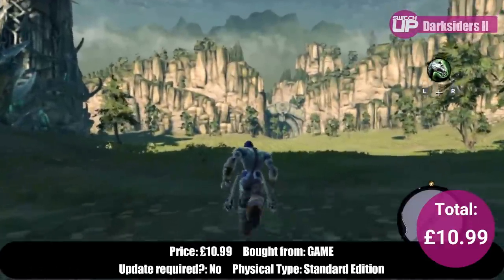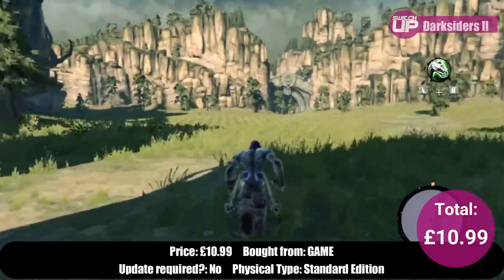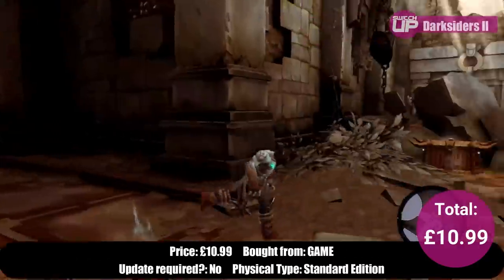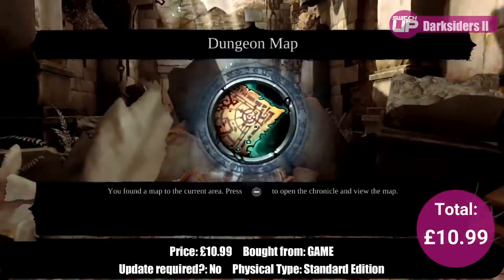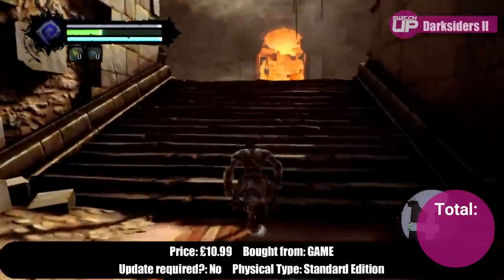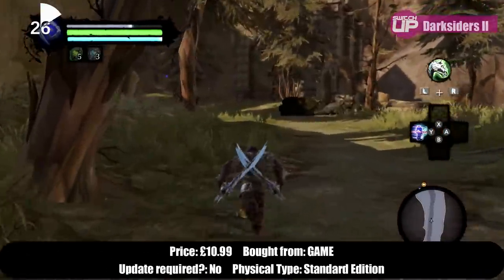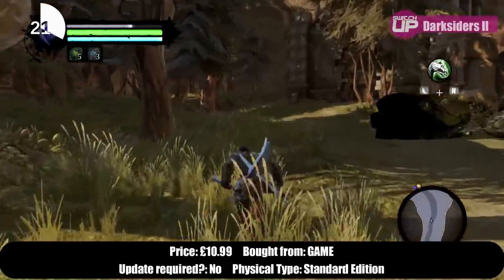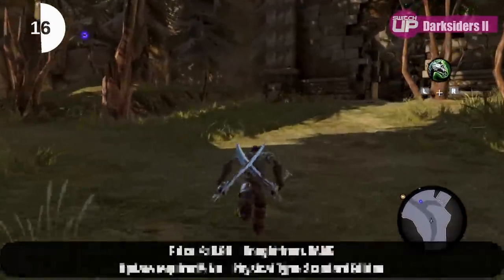The downside to the Switch version is performance, with frame rates dipping at times especially in the open world areas and the resolution also taking a hit in an attempt to maintain 30 frames per second. It's a shame this sequel doesn't include the option to choose a performance mode as the first game did, and the lack of a patch in three years since release is definitely a disappointment. But even with this I've really been enjoying the game — for me to play a 20-plus hour game for just £11 is a big deal, although everyone else should bear that in mind.